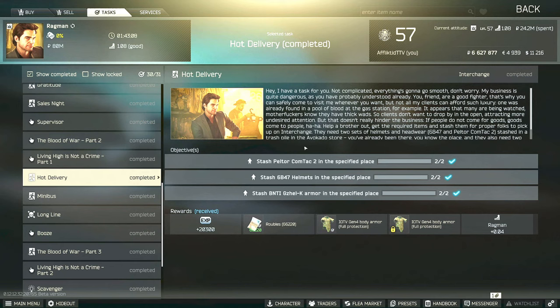Hi guys, this is a Ragman task guide for Hot Delivery. For this task you have to stash two Comtac 2s, two 6B47 helmets, and two Gazelle armors in specific areas on Interchange.